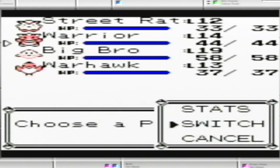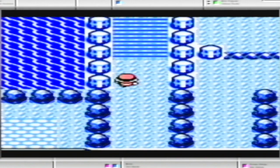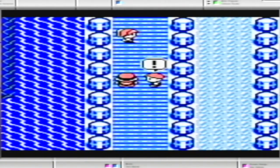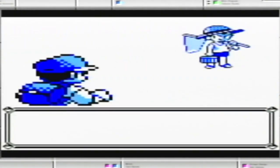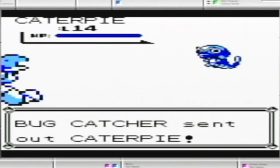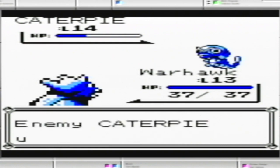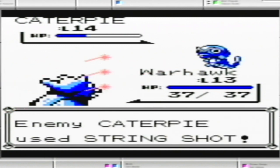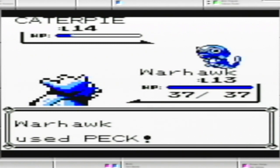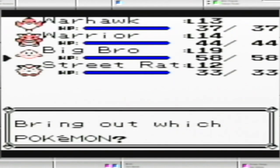These next couple trainers though, we can't avoid them, so we'll just go in there and take them on. I was thinking, because I know there's still gonna be more Bug Catchers, we'll just start with Spearow. Actually I think it's just this one that's the Bug Catcher — the others are not. He's got a Caterpie.